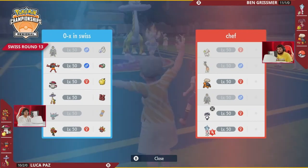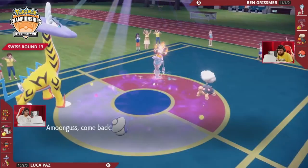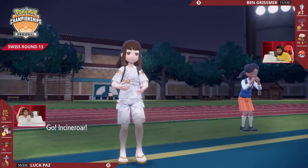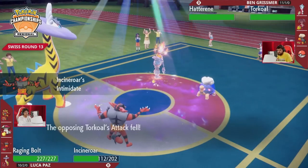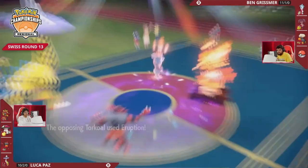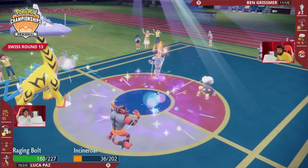Even with one Parting Shot down on Torkoal, Amoongus is not going to be able to take a Choice Specs Eruption. Eruption is one of the strongest moves in the game coming from Torkoal because of the Sun boost and the fact that Torkoal is still at full health. Amoongus has to switch out, cannot stay in — will have to go back into the Incineroar that resists. That first Eruption did a lot; this one won't do quite as much because of that Parting Shot Luka used the turn prior. Here is another Eruption into both Pokemon that resist — the Assault Vest on that Raging Bolt making it not very effective.